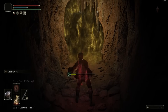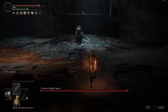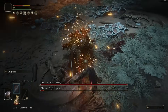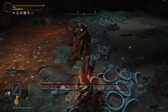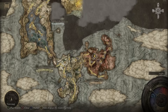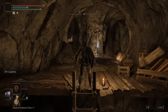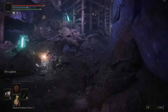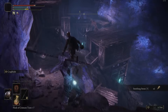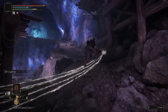We're just going to head to the Smouldering Wall — there are three different ways to run there. We're going to go east from the Smouldering Wall Grace to the Abandoned Cave, because this cave is going to net us the Gold Scarab Talisman, which is very important for rune farming. At this point, definitely equip Cragblade, Flame Grant Me Strength, and Golden Vow on your dagger. This boss can be kind of annoying and there's no Stake of Marika nearby. I didn't pick up a Lantern so it's going to be hard to follow where I'm going — basically just hug right.